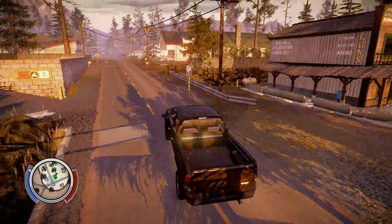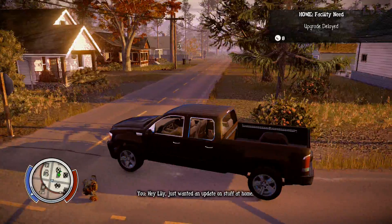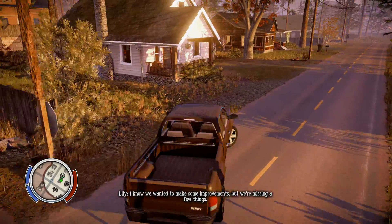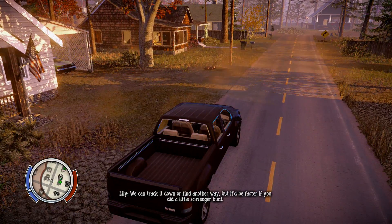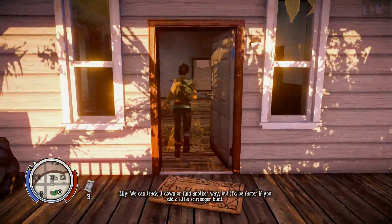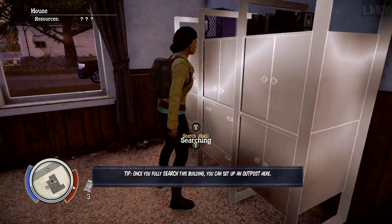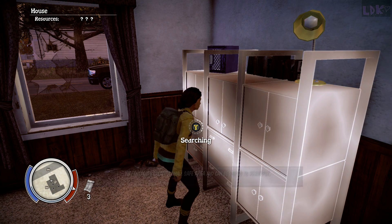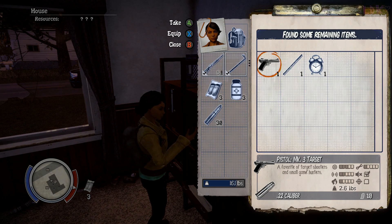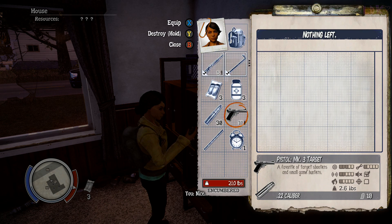Well at least you have a positive attitude. Hey Lily, just wanted an update on stuff at home. There's an issue with the infirmary — we wanted to make some improvements but we're missing a few things. We can track it down or find another way, but it'd be faster if you did a little scavenger hunt. We're pretty much going to be searching some things here — there's an area they tell you to search for whatever you need to finish with the building. We're just going to clear this out.